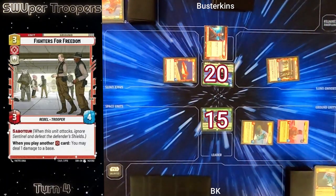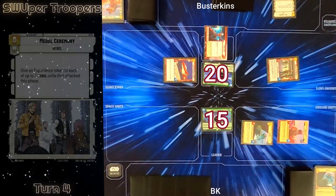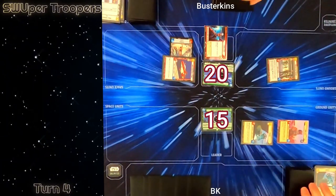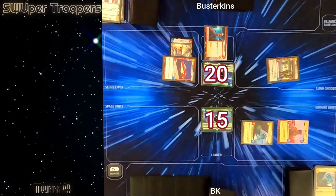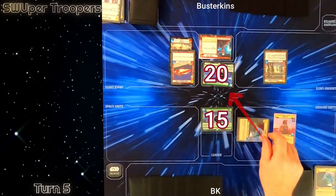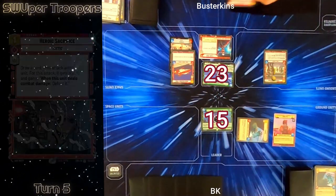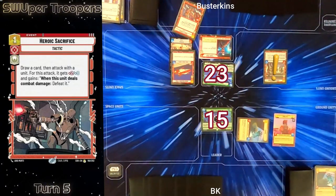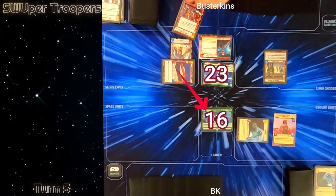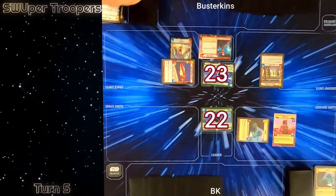He plays Fighters for Freedom — a little more reach and he might be able to get there. I then claim the initiative and he plays Metal Ceremony giving his Green Squadron A-wing an experience token. Afterwards he passes so we regroup. I draw two hoping for a Shoot First or surprise strike. On my first action I attack his base with Greedo bringing him to 23. He then pushes his reach to the limit by playing Heroic Sacrifice — when it's played it triggers his Fighters for Freedom pinging me one. He then attacks with a plus two plus zero Green Squadron A-wing bringing me to 22.